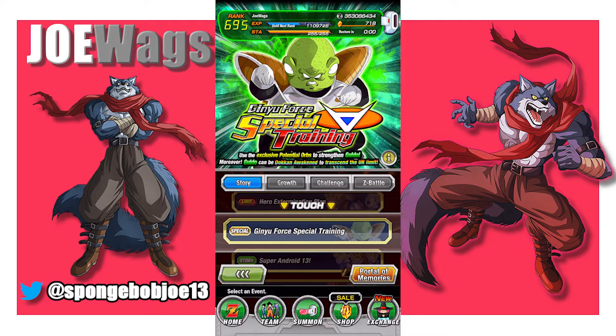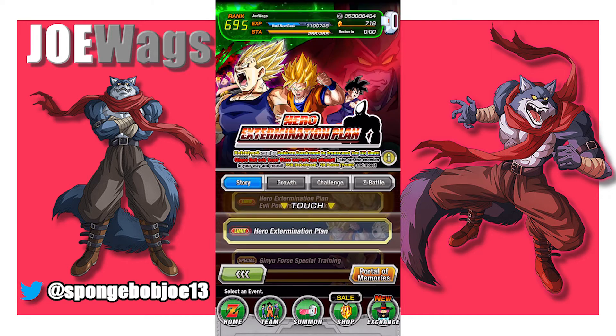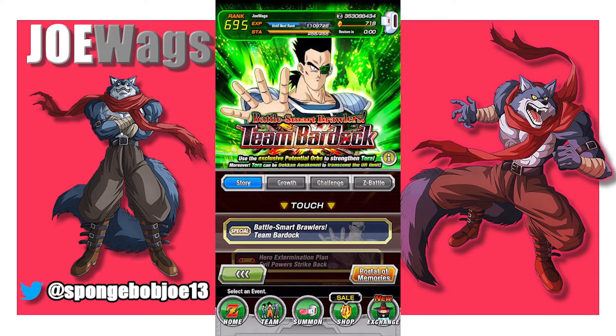In case you're just jumping in now, these are the key to starting a really good free-to-play account where you want to manage your stones properly and not just summon on whatever banner is there when you first start. My recommendation is, as early as you can, just focus on Team Bardock. Each day, collect one of the Team Bardock members. If you can, do both the Ginyu and the Bardock each day to get both characters.